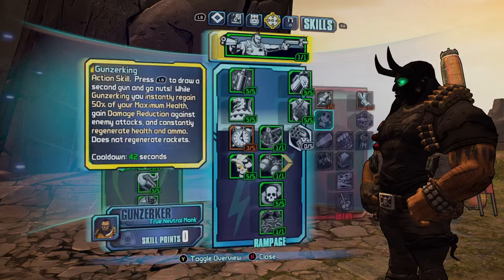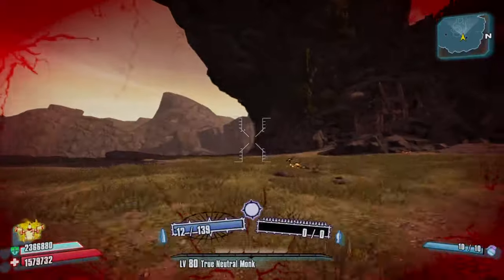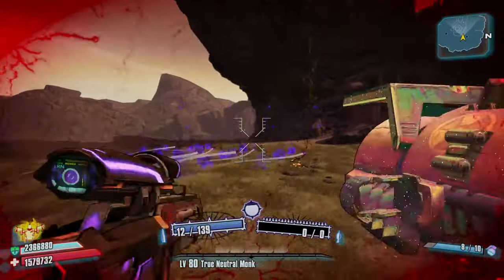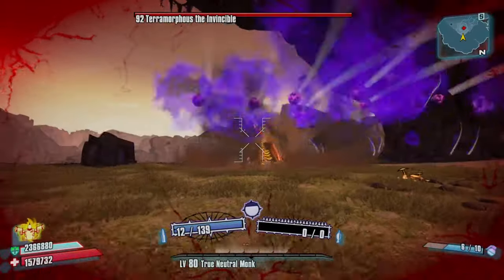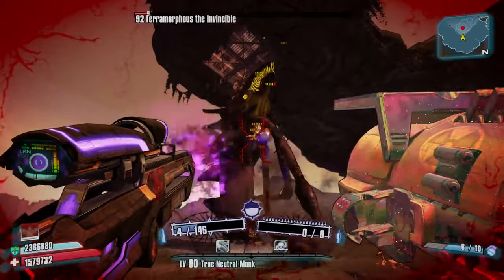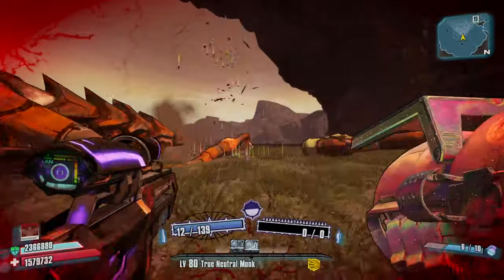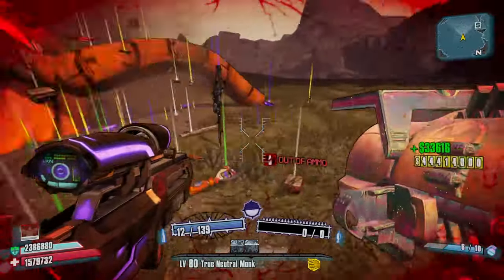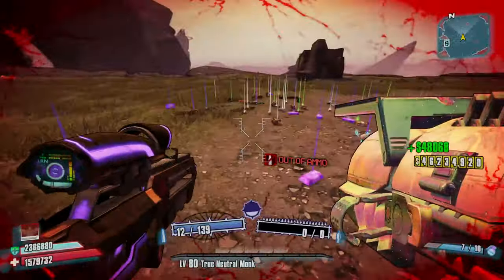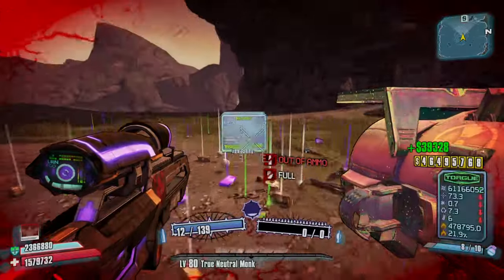This will increase the magazine size of the World Burn, making it do more damage because of the Money Shot skill. And this is the build right here. First you'll want to chuck out your Magic Missile or whatever slag grenade you have, and it's just as easy as that — you can kill them in about two seconds. Most of the other raid bosses you can kill with ease as well using this method.